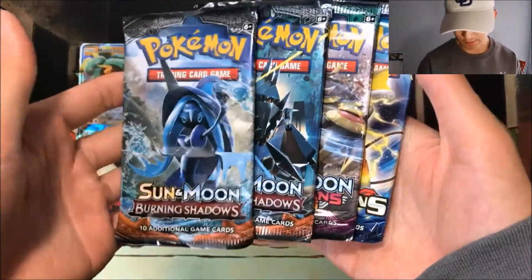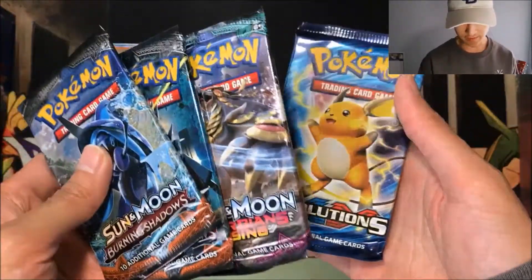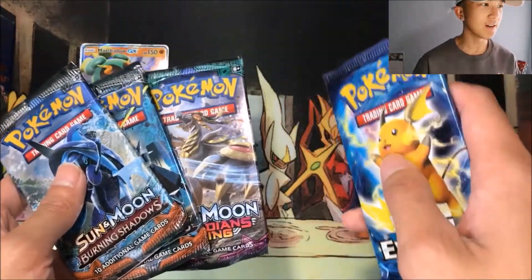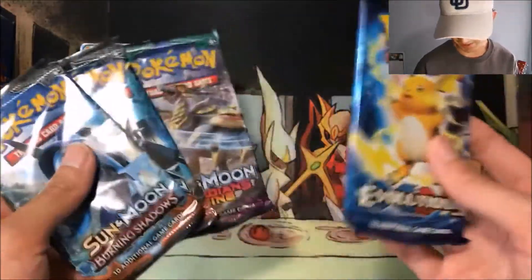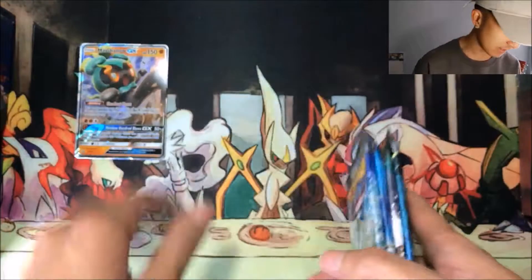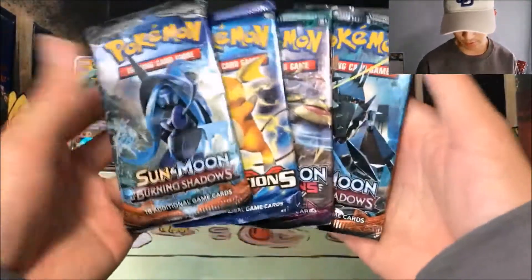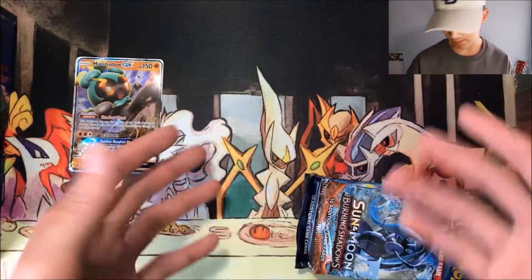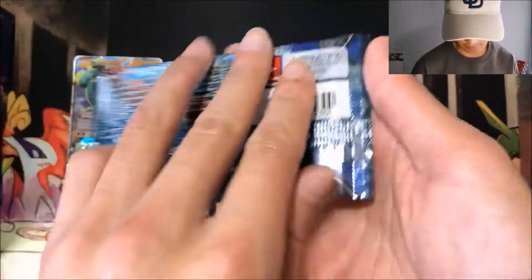The packs we get are Burning Shadows — two of those — Guardians Rising, and of course Evolutions, because why not. I feel like there's just a lot of Evolutions packs sitting around, so that's why they're included in a lot of these products still. Anyway, we'll be doing a Burning Shadows sandwich. There should still be some money cards in Burning Shadows since it's still in rotation. Let's go.